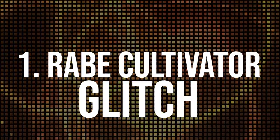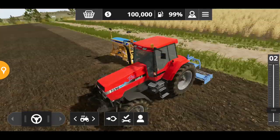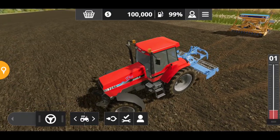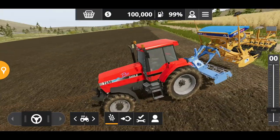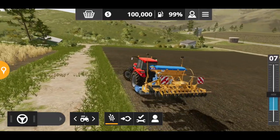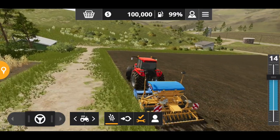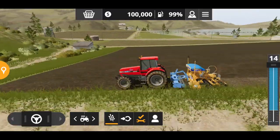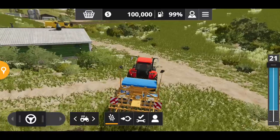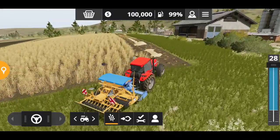Let's also talk about the wrap cultivator glitch. Connect the wrap cultivator with your tractor, then connect the seeder to it — and look at that, you have your own setup where you can cultivate and plant crops at the same time. I don't actually think it's a glitch; it looks like a feature because the wrap cultivator has the attachment points needed to connect the seeder to the cultivator.